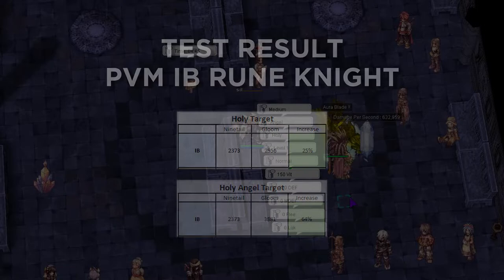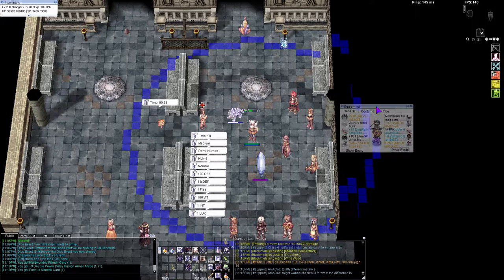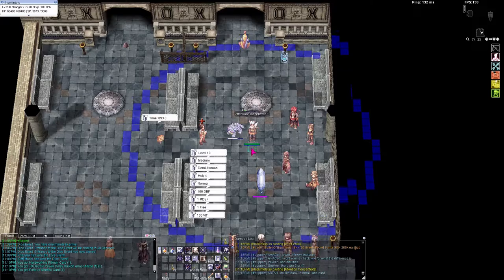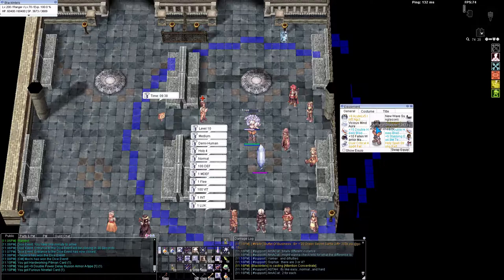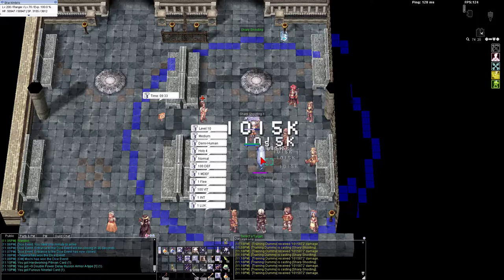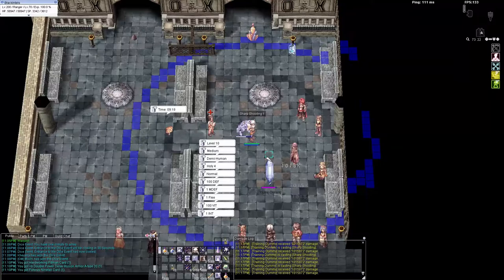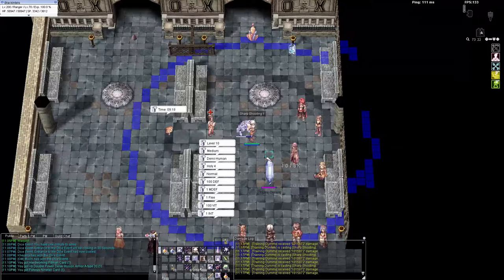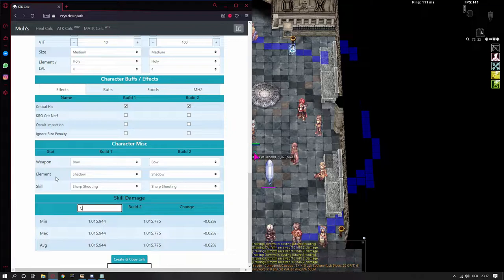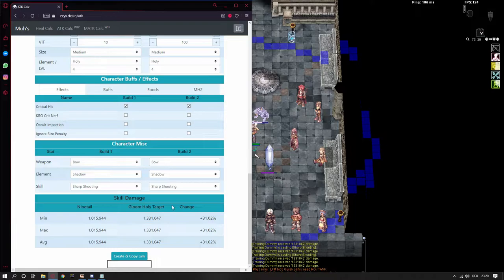PvM Sharpshooting Ranger — this is the part where things got interesting, because I used the MOH calculator alongside the test. My gear build is on the right side and I have zero percent damage to holy element and zero percent damage to angel race, so what you see is the actual number from Gloom Under Knight. Holy target first: using the Furious Nine Tail card as a benchmark, my damage is 1 mil per Sharpshooting. Because I was using Arrow Shadow, the damage increased to 1.3 mil per Sharpshooting when using Gloom Under Knight — a final damage increase of 31%.